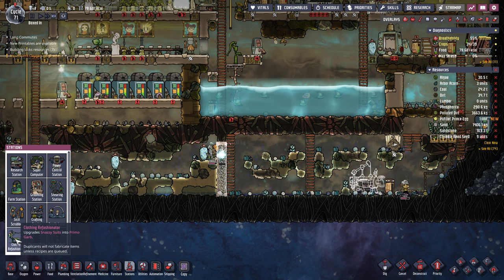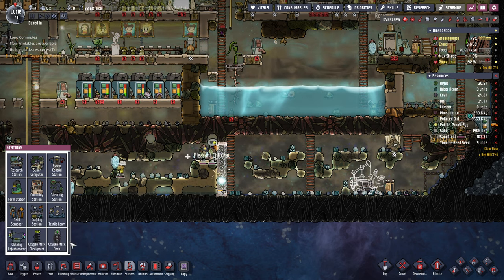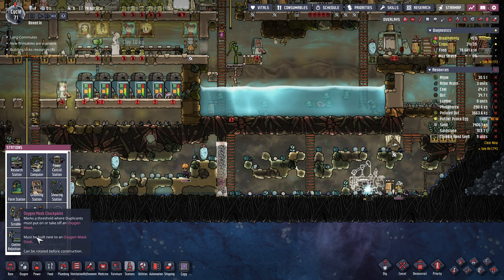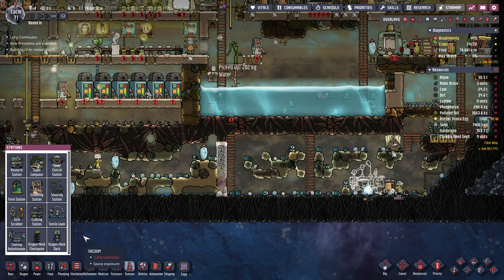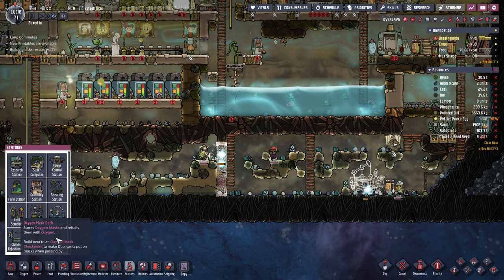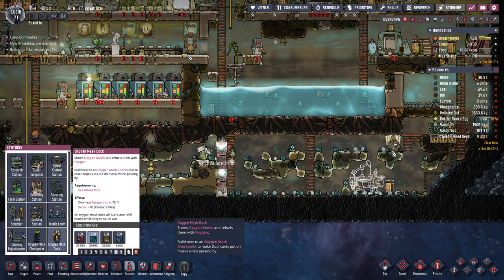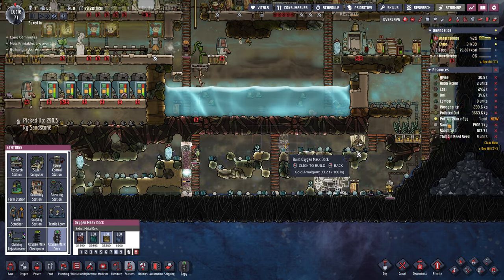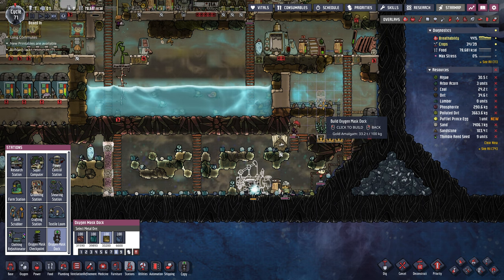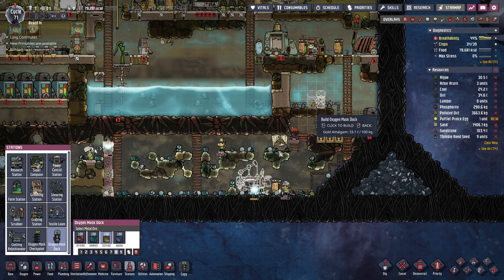There's a clothing refashionator — I haven't even seen this item before. Snazzy suits. Upgrade snazzy suits. There's an oxygen mask checkpoint. Oxygen masks will help them breathe but it won't keep them temperature safe. I don't really ever use these but we could put a little switch back here with some oxygen masks. I think I'll do that just to keep them safe.